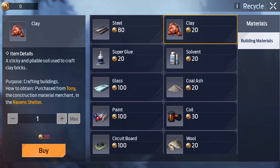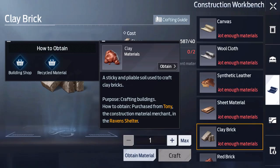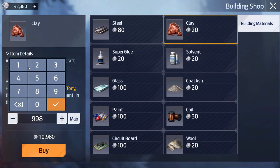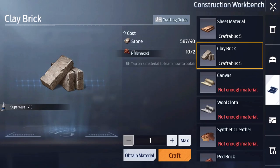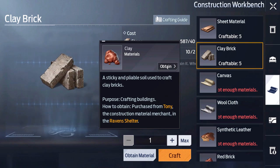Actually we can access the shop right from here — no need to go anywhere. Let's get about 10 of this for good measure, since we have a good amount of silver. Let's also go ahead and get about 10 super glue. Now we should have everything we need — well, we need 10 more of each actually, my math was off.